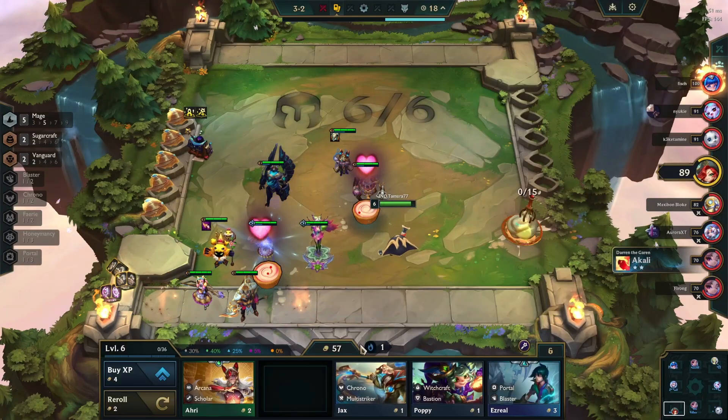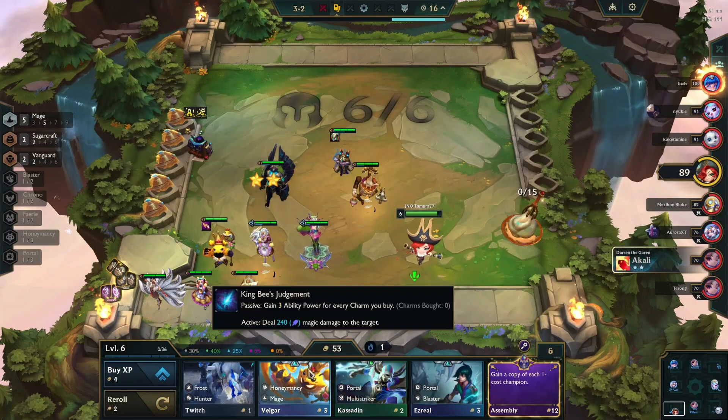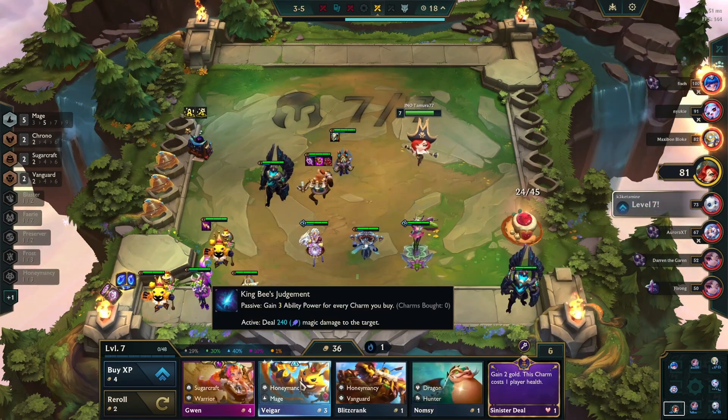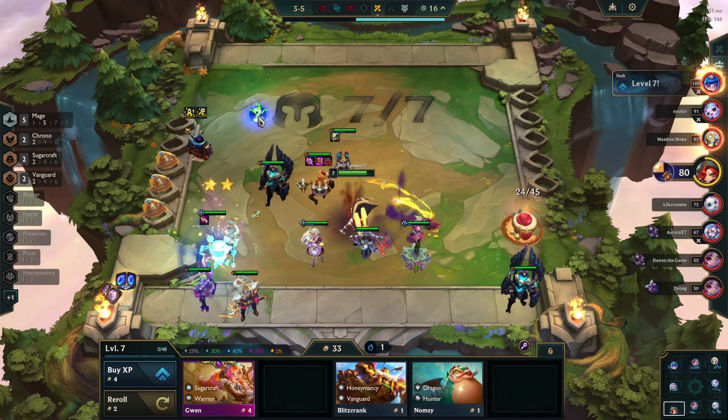Moving on to charms for re-roll comps. Charms are very powerful in re-roll comps because you can roll more frequently as you're already rolling for your upgrades anyway, and it enables you to get more charms than the rest of the lobby. A lot of the time with re-roll comps you want to slow roll above 50 gold, but when it comes to charms you actually want to dig a little deeper and go below 50 gold if it means you can guarantee a charm every single turn.